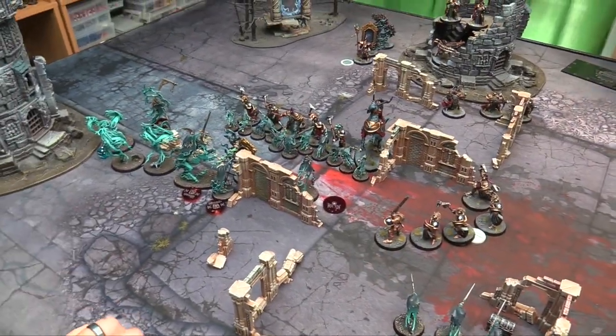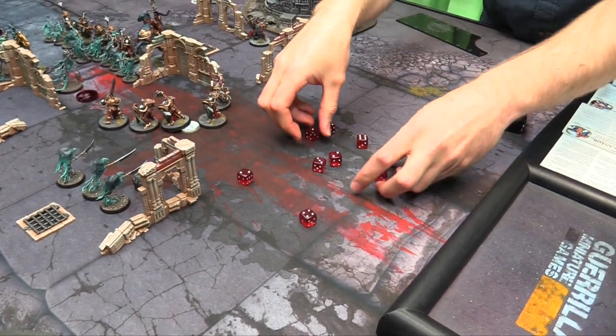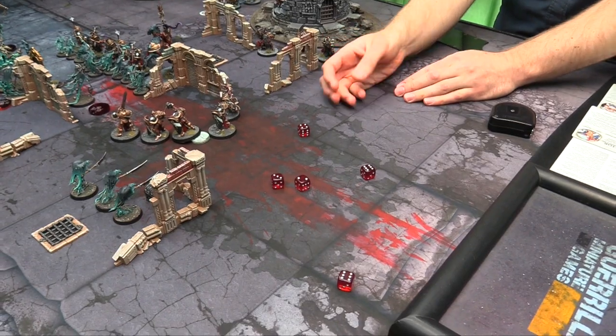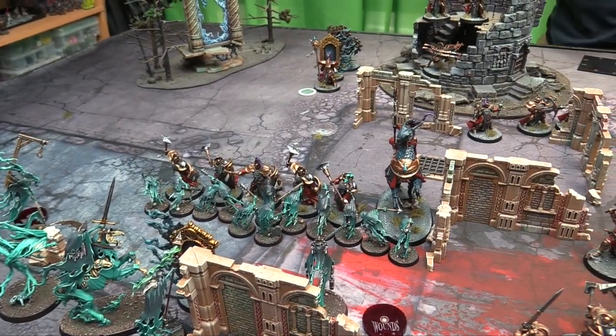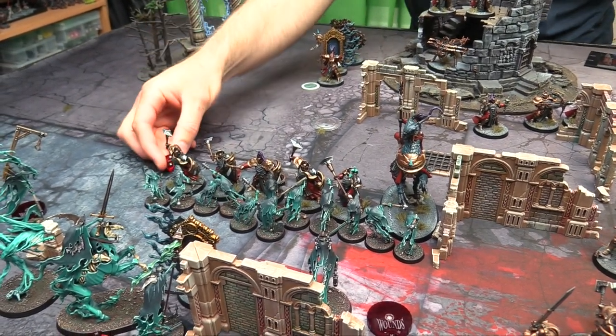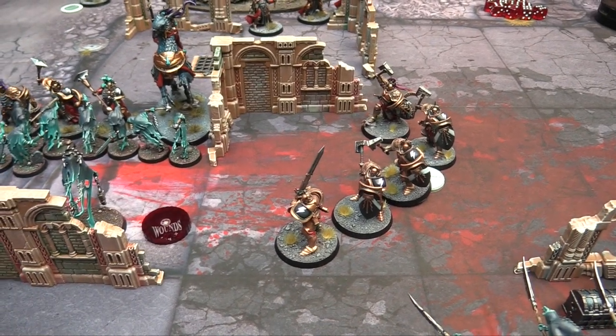Friend — you're just 4+ rerolling everything right now because of your activated shields. For Sigmar — not too bad. Pass 2, fail 2 — so lose a guy. But using Lord Arcanum's ability to resurrect a guy or keep him on his feet, that 1 dead guy turned into no dead guys. The Liberators that charged can still pile in because they charged this turn.